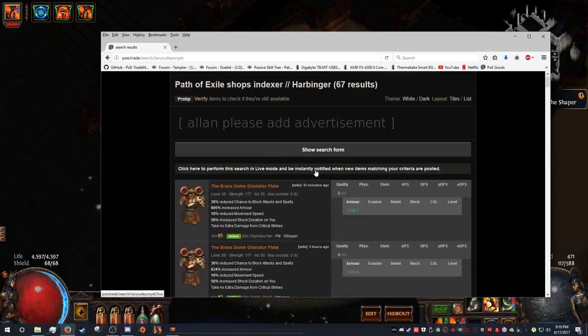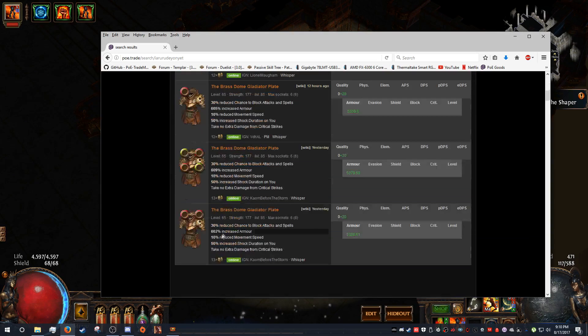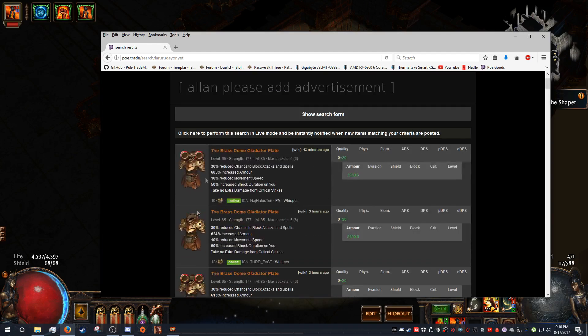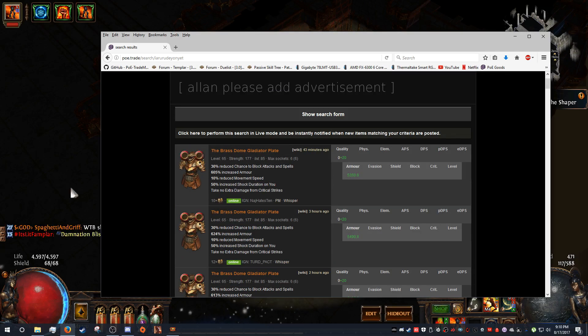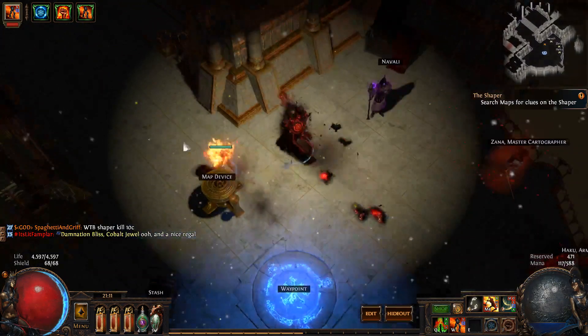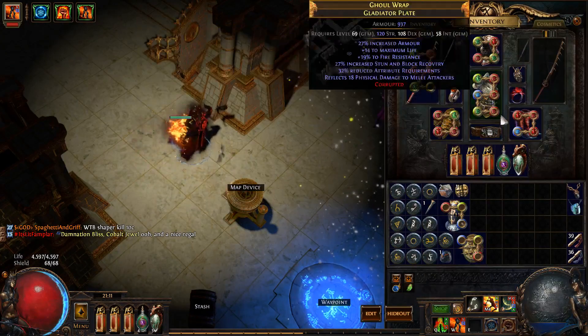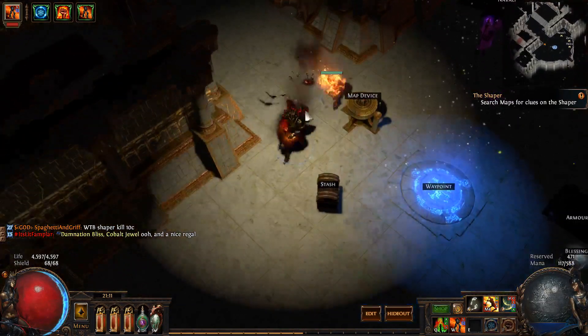I'm going to show you how to actually get items on here. As you can see, it's pretty cheap — you can pick one of these up for 10 chaos. It's pretty straightforward. I'll run through how to get your items listed so you can start making currency, because one of the hardest things in this game is making currency. This six-link I actually bought this morning for 25 chaos — you don't need to spend a lot of money.